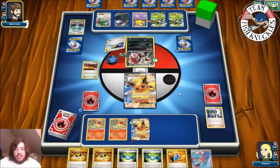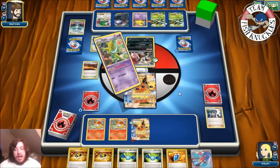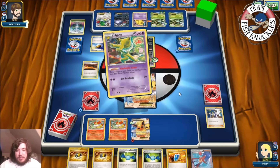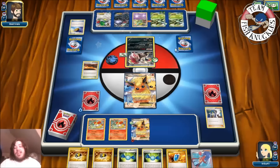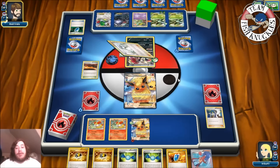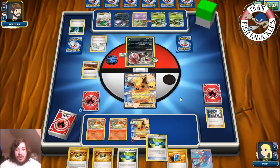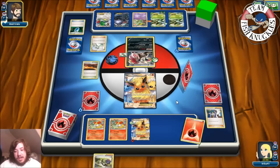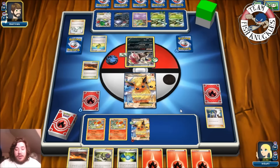If my opponent attacks with Sceptile this turn, we can tally with Flareon-EX pretty easily — five, six, seven... about 110-120 damage to knock out Sceptile. There's a Zorua retreating into Sceptile, and a Shaymin-EX setting up for four new cards. A Love Ball is getting Hypno — Hypno puts both Pokémon to sleep. They can use Stand In and retreat at any moment. But there's an N coming down — shuffle and draw six new cards. Never thought I'd be so sad to see an N.